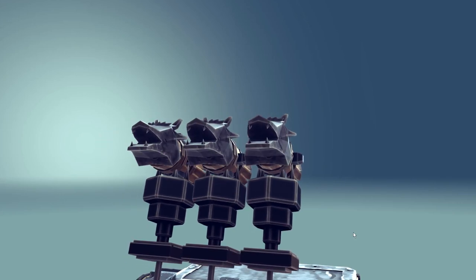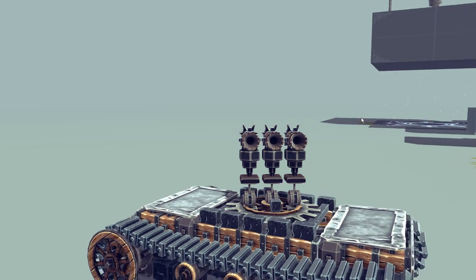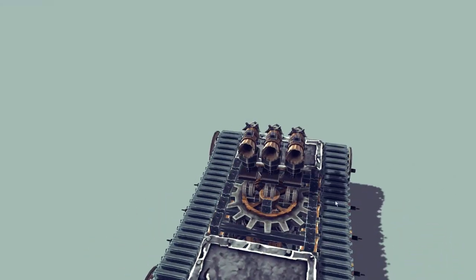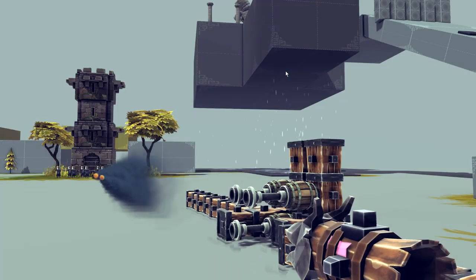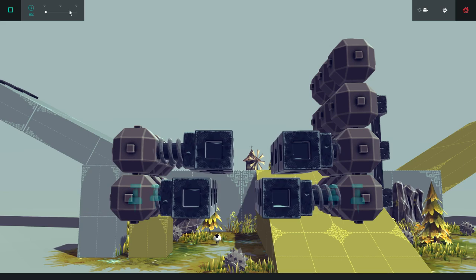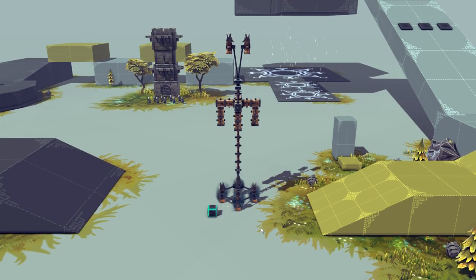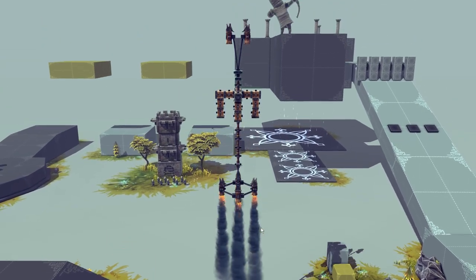Hey, how you doing? Big update, point two seven, and what a brilliant one it is too. In this we're going to have a look at my old tank, spice up some of the new rockets, destroy the tower more than once, and finish off with a tutorial on how to make a magazine.